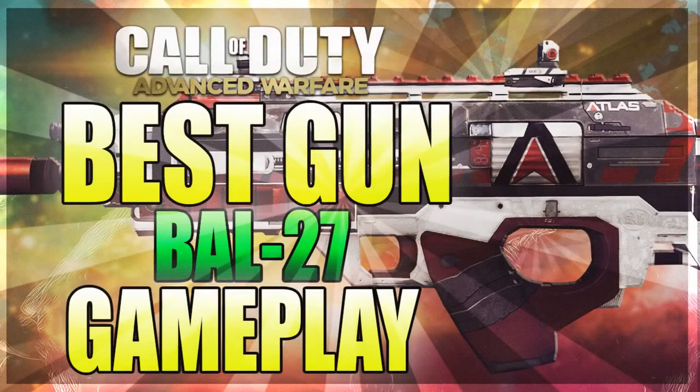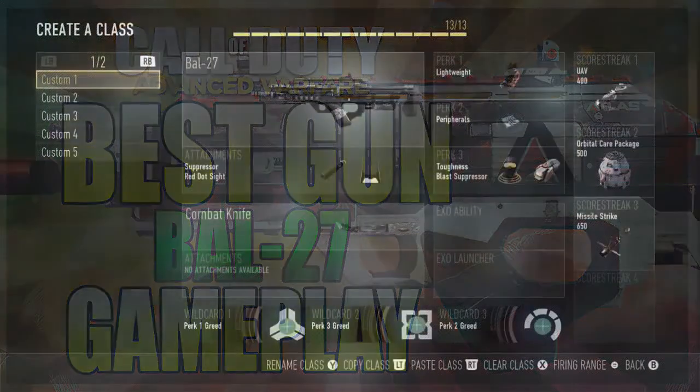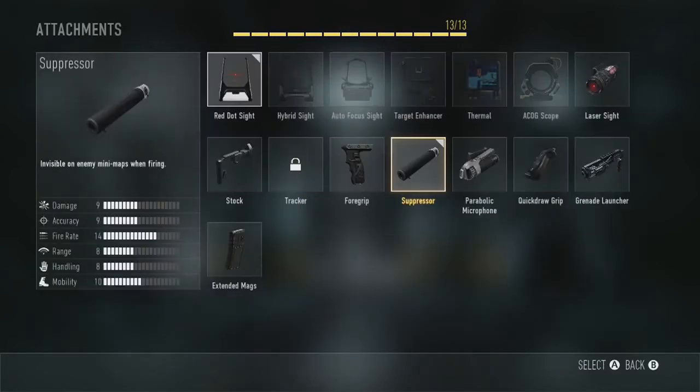Hey, what's going down? Welcome back to the channel. In today's video I've got the best gun to use as soon as you get your hands on Call of Duty: Advanced Warfare multiplayer. If you're new, don't forget to click that subscribe button down below and click that like button to support me. It is currently 5:36 a.m. in the morning and I am bringing you this content, so feel free to smack that like button.